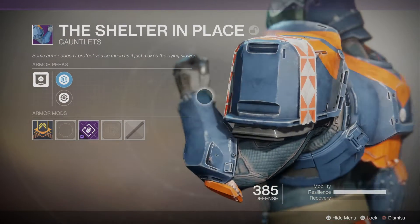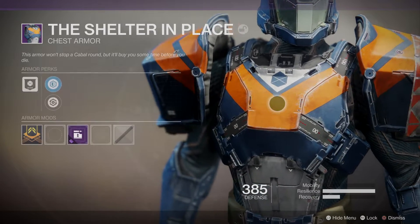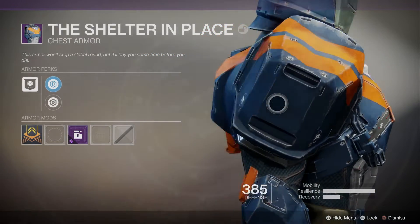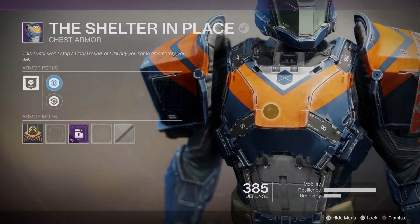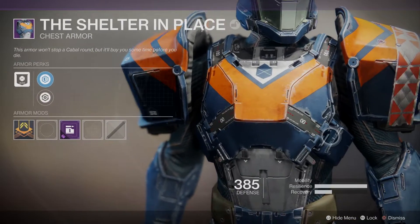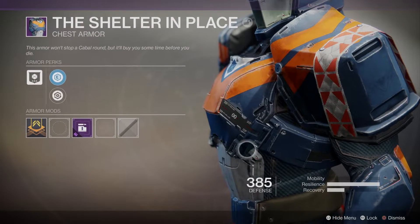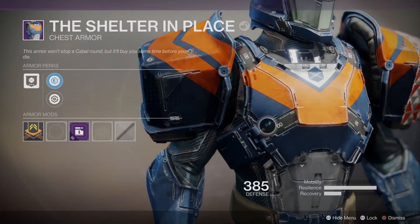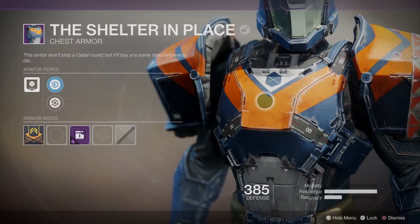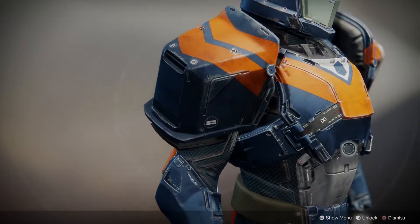So there are the arms and shoulders - pretty beefed up, pretty protective. Let's look at the flavor text on the chest piece: 'The armor won't stop a Cabal round, but will just buy some time before you die.' It's a pretty beefy set of armor and I like the colors - I really do like the colors. I love the detailing and I love how it all seems like these clasps are totally embedded into the armor - you can see the sort of dead bolts and how it all slots together.